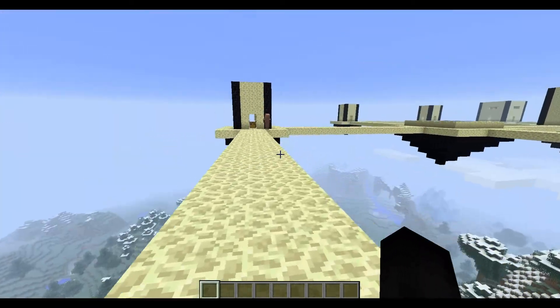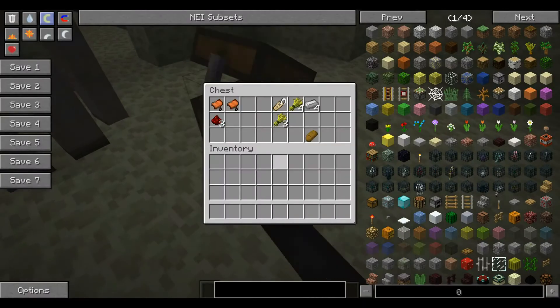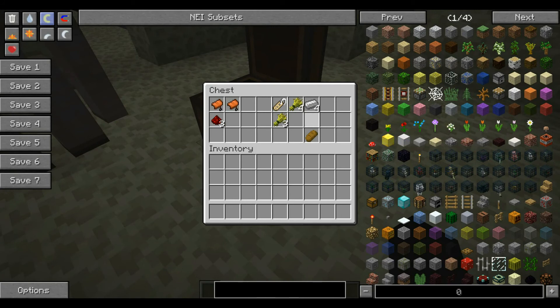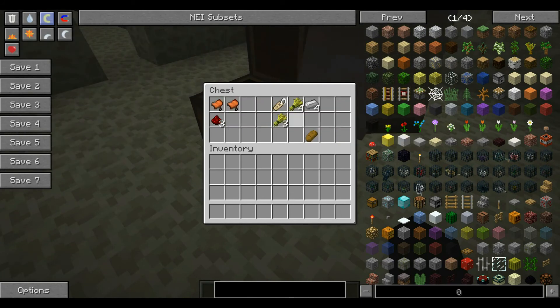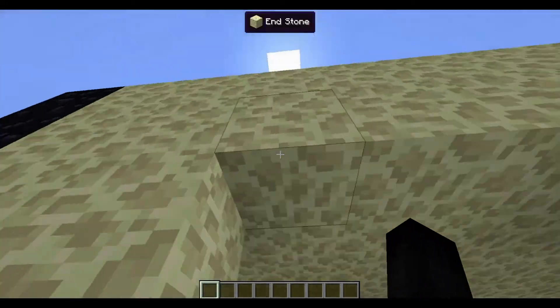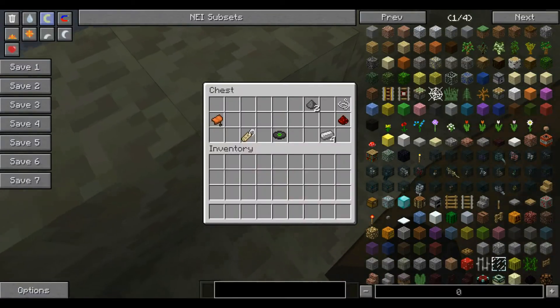Most of these houses also have chests in them. Some of them don't have really good loot, but actually this one did have good loot in it — has some iron ingots, redstone, some saddle, some food, name tag, and some wheat. And there can also be chests on top of these — there's one over here on top, and they seem to be dungeon chests, like chests you'll find in dungeons underground.